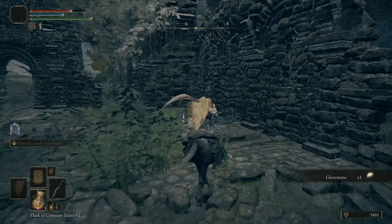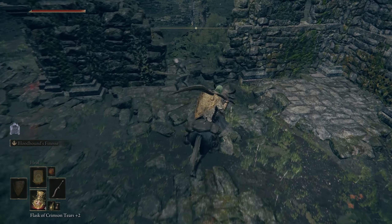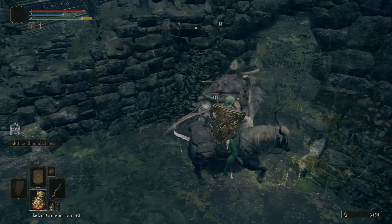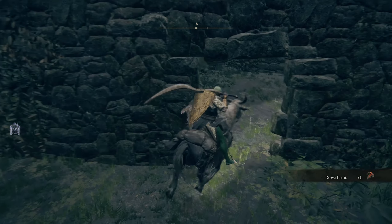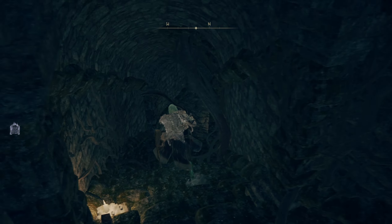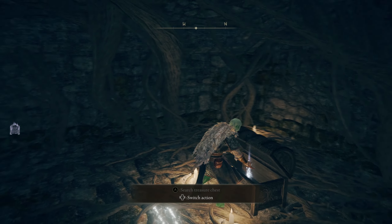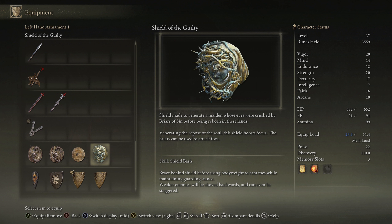We get his halberd right? Nice. Can't use it — 30 strength. Well we can put points in strength. We might be able to level up. Actually probably not. Whoops, I keep going to the wrong menu. Is this enough? Probably not — 30 strength. Yeah we have a long way to go for that. I want to get our endurance up some more. Okay back south.